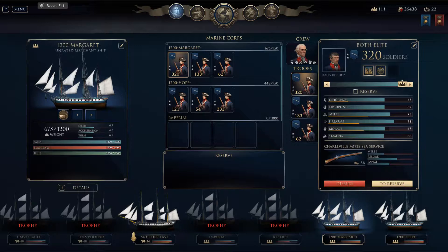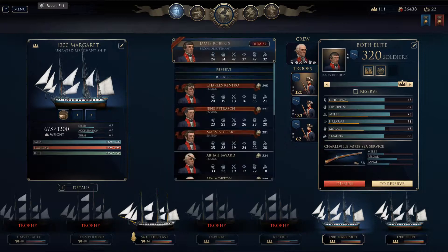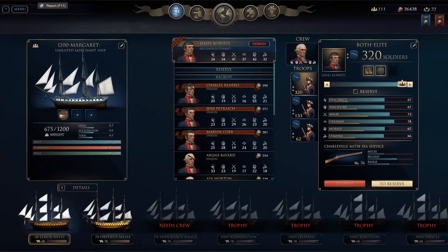Hope you guys enjoyed it. This Age of Sail tip: basically you use the captain to train your troops, and after training they will have better stats within the reserve that you can use on your ship.